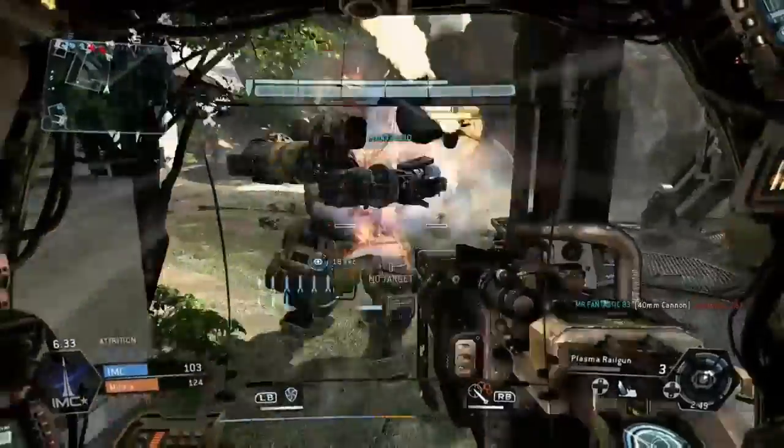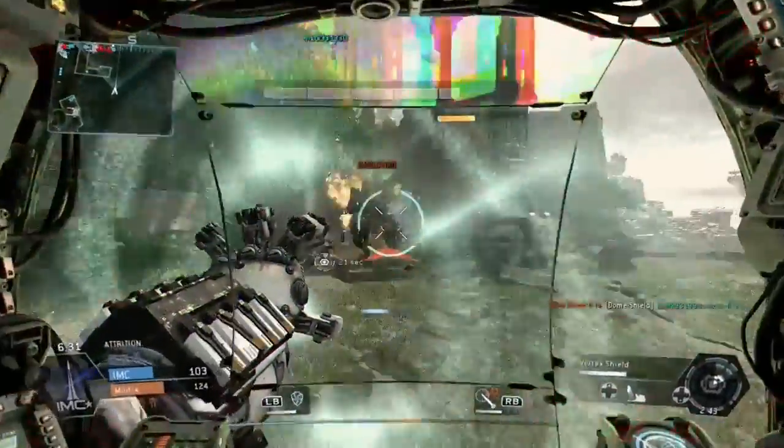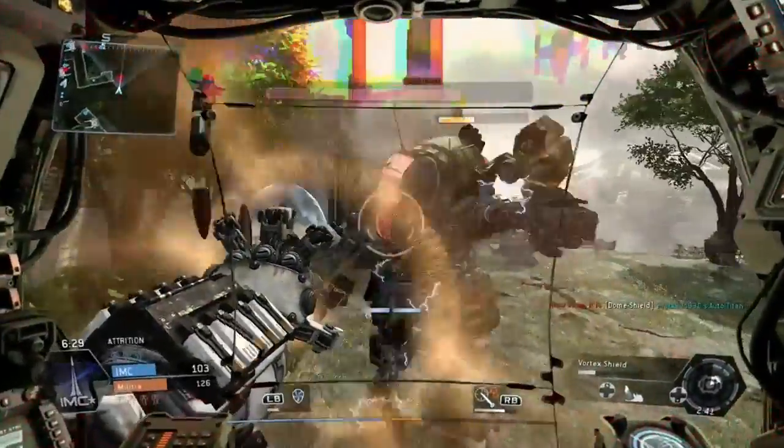This is the video guide for Pull Harder. You have to kill an ejecting pilot with your Plasma Railgun, which unlocks at level 12 for your Titan.